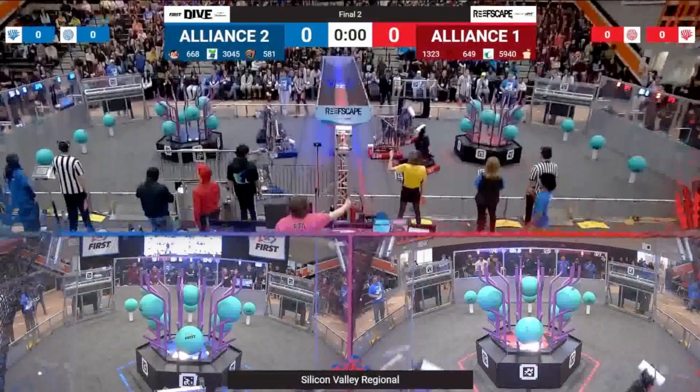Over on the Blue Alliance — we'll talk about them some too — we have the captain, Team 581, the Blazing Bulldogs. Their first pick at the bottom of the screen is Team 3045, the Gear Gremlins, and their second pick in the middle is Team 668, the Apes of Wrath. Without further ado, let's hop into Auton.